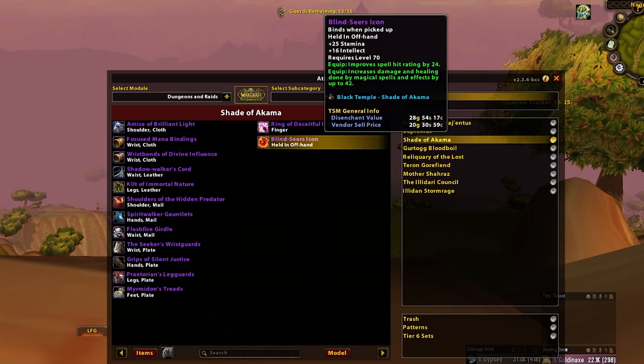Blind Seer's Icon — when I looked at this one I felt I'd seen it mentioned somewhere, but I couldn't find that source again, so I'll just say main spec over off spec. I honestly didn't think it was good enough to search for an hour trying to find exactly where I read about it. So main spec over off spec, maybe even DE sometimes.